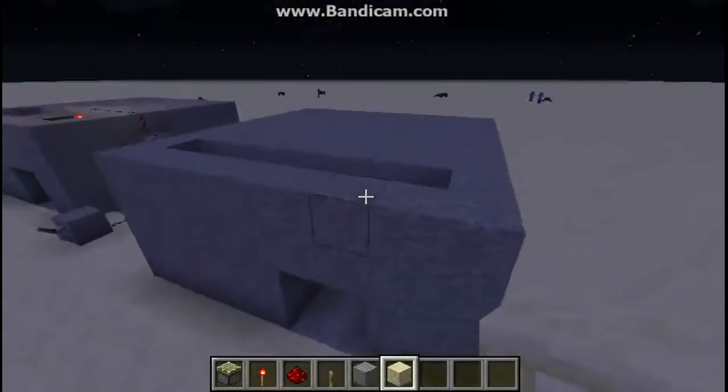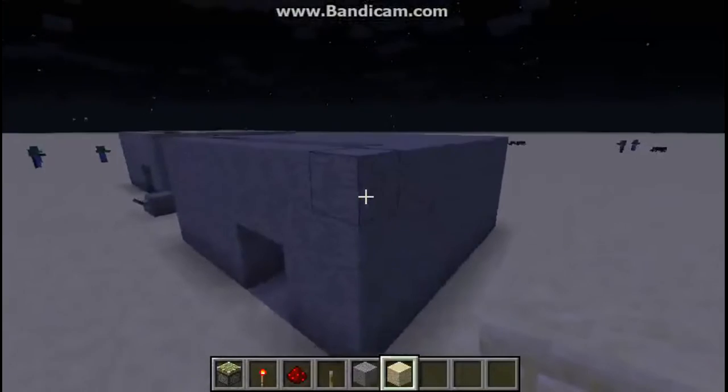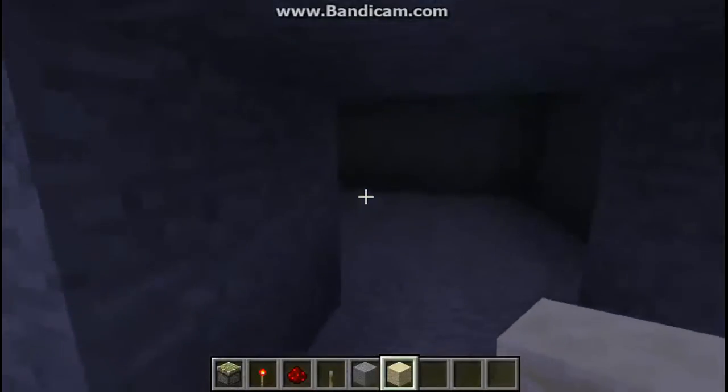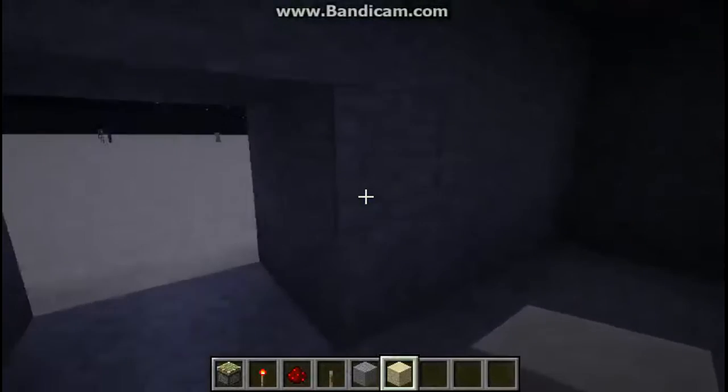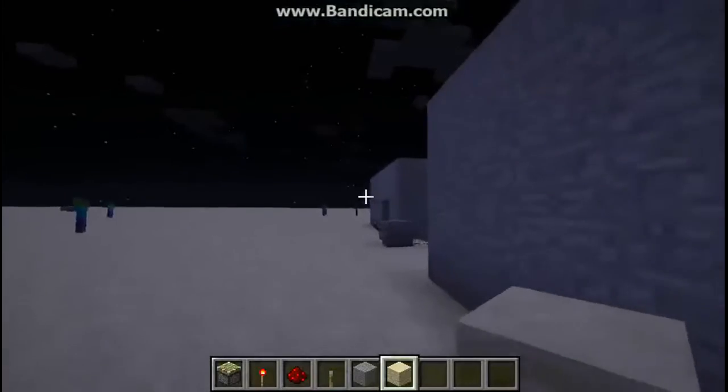First thing you're going to need for building is something like this — either in a mountain or wherever you want to put it. This is outside of course. You want to have a two-deep side wall so it looks a little bit better on the inside as well.